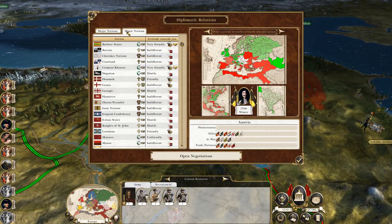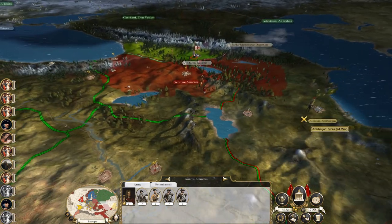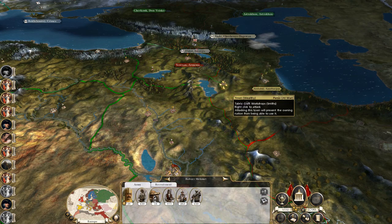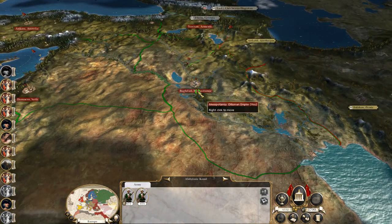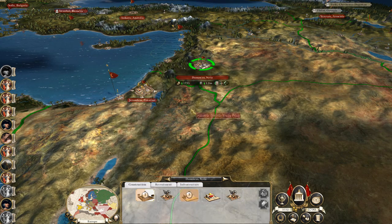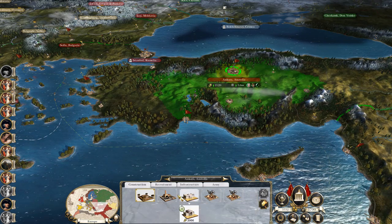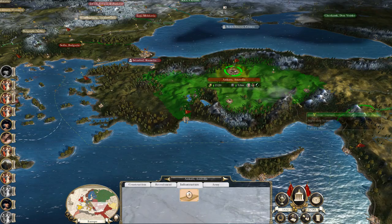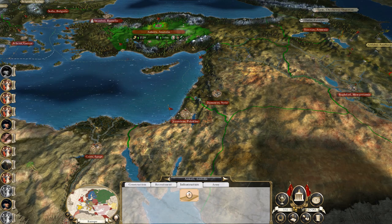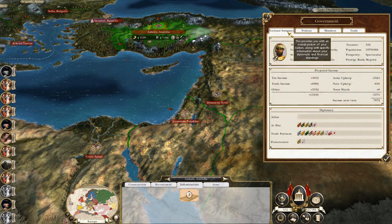I think Georgia is probably going to declare on me. Let's take my spy and try to assassinate their general - damn, he got detected. Let's move the army to Tabriz and march up our reinforcements. Damascus - let's build a governor's residence. I know I'm leaving Cairo completely open but I can't focus armies everywhere, I can't recruit troops everywhere. Let's build some roads to start increasing growth and allowing our towns to actually grow. I may even have to raise taxes - knocking them up a notch gets me an extra 500 and everyone's still happy.